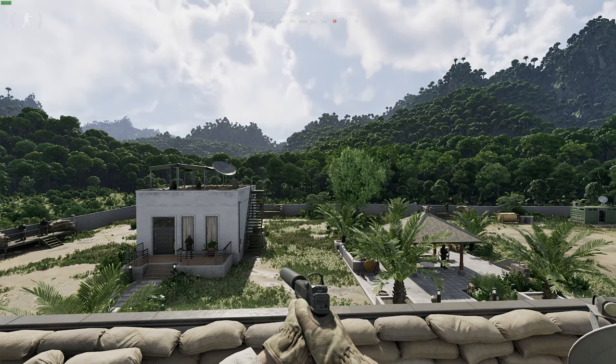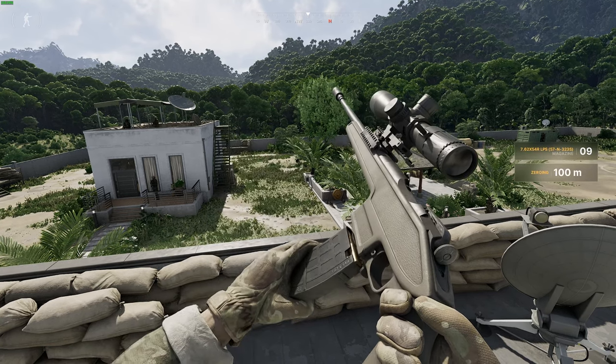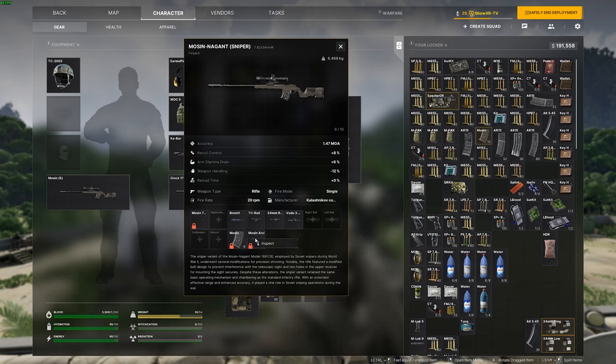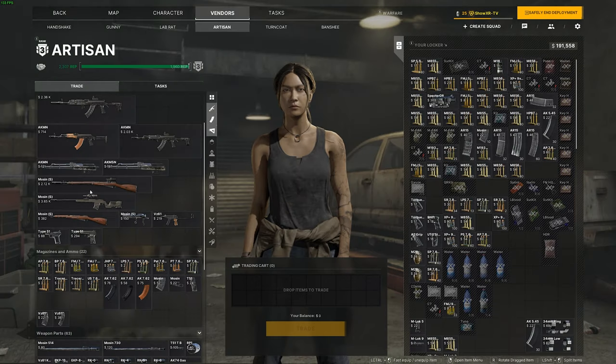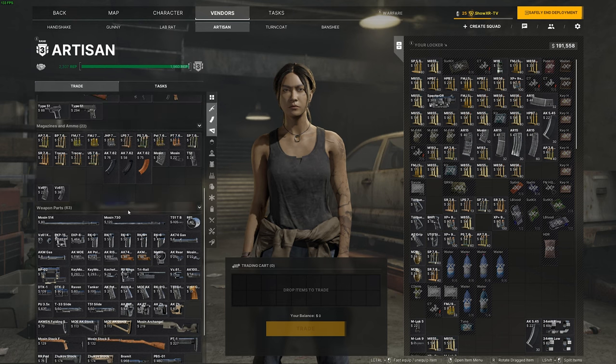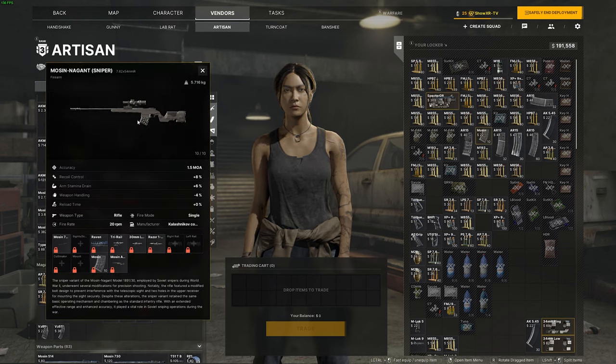Now let's go on to the Mosin. The Mosin is dirty. It's going to be chambering 7.62x54R. This is pretty much how I build it — straight up. You're going to go to Artisan, get the base Mosin, then get the Archangel and put it together. If you have her at level three, she kind of sells it straight up like this with the actual Razor attached to it.